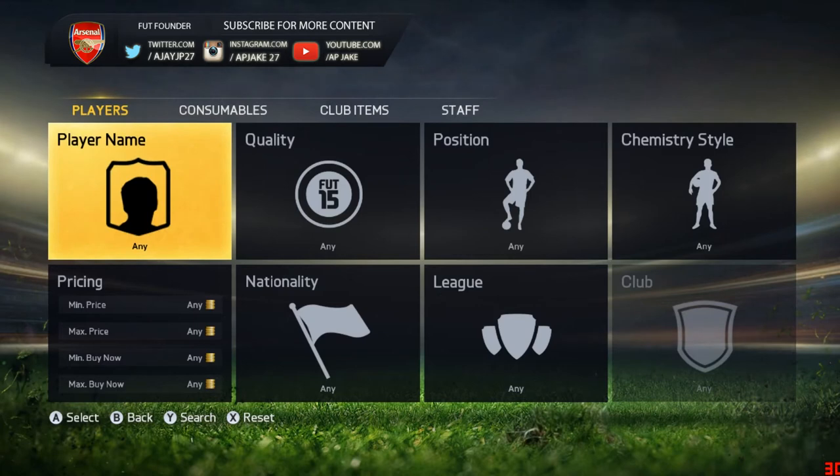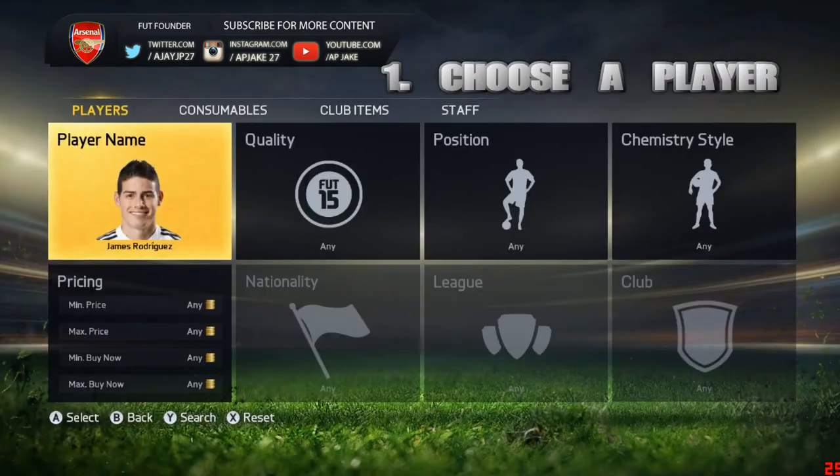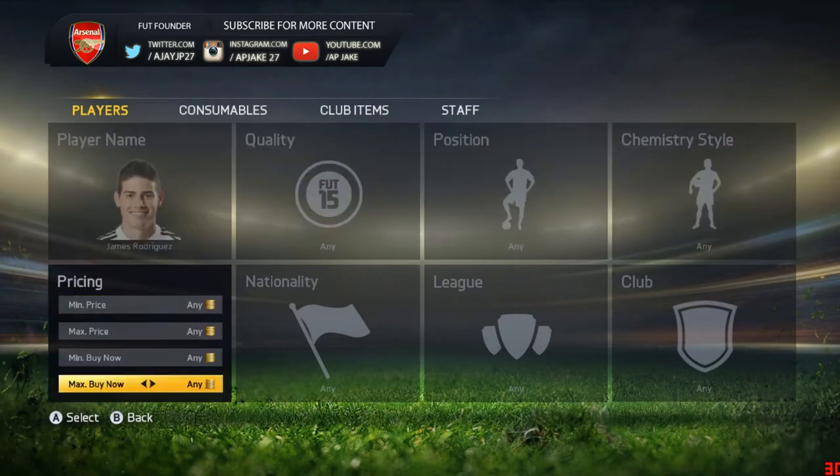Come on to this method — you have to pick a player on your own console. The player I have picked, as you can see on the screen, is Janice Rodriguez, because his price range differs massively between Xbox and PC. The fact that I'm on PC makes it easier for me to trade.